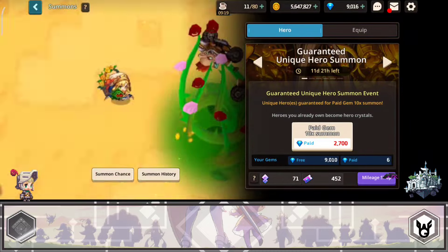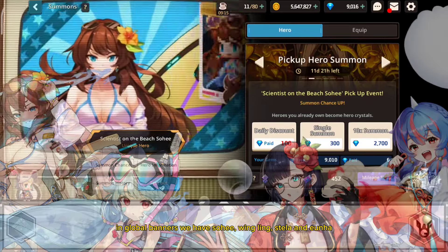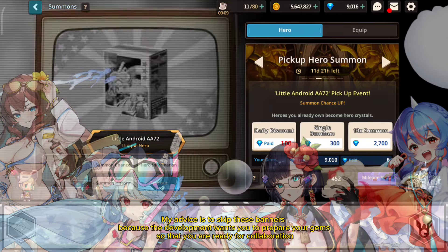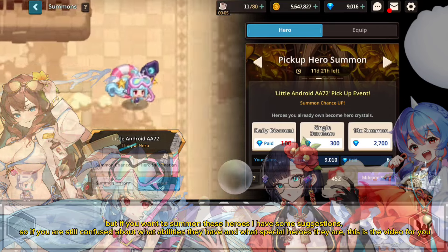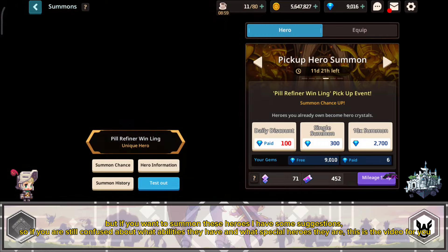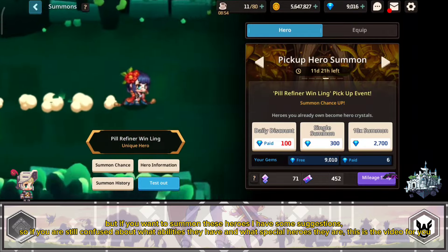Hi guys, in the global banners we have Sahi, Wing Ling, Stella, and Yunhao. My advice is to skip these banners because the developers want you to prepare your gems so that you are ready for the collaboration. But if you want to summon these heroes, I have some suggestions. If you are still confused about what abilities they have and what special heroes they are, this is the video for you.